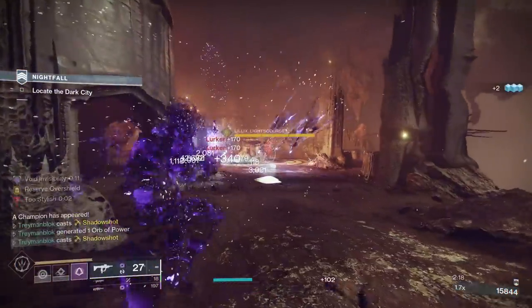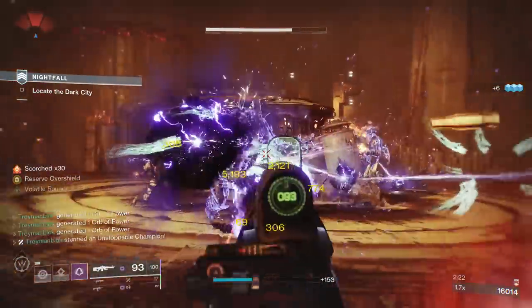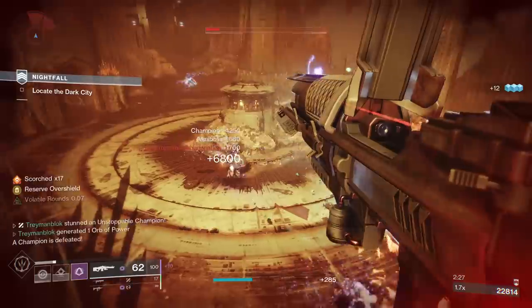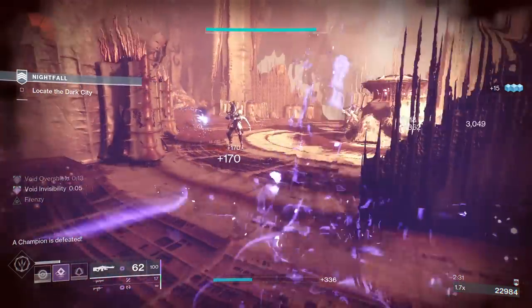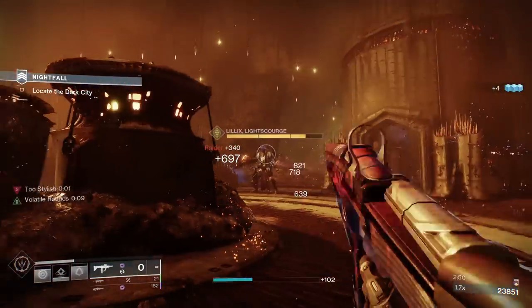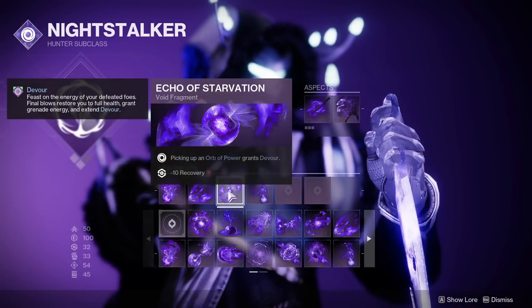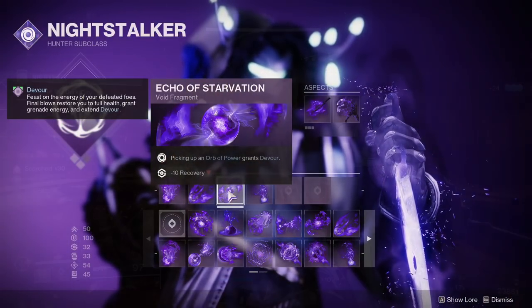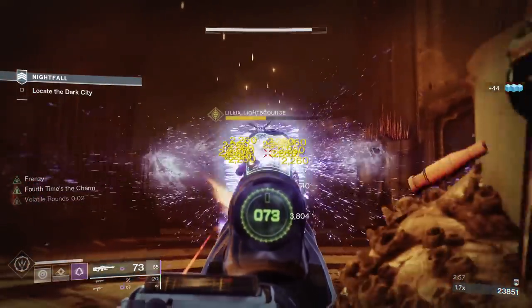What I have shown so far are the basics of the build. You go invisible, shoot an enemy to proc volatile rounds, which makes you invisible again allowing you to reposition to a better spot or simply to survive. This gets much more complex when you start adding other buffs like Devour, which we can proc with the fragment Echo of Starvation — allowing us to heal back to full HP whenever we get a kill, and also providing a good amount of grenade energy on kills.